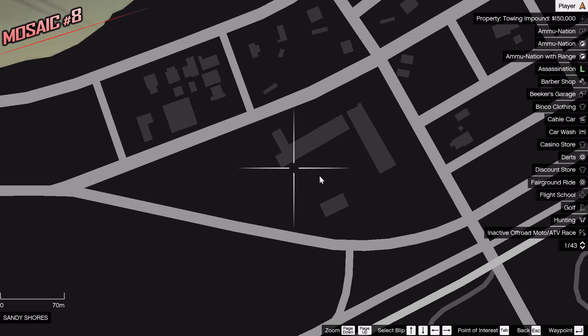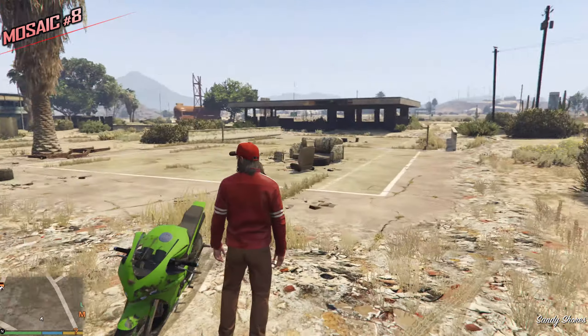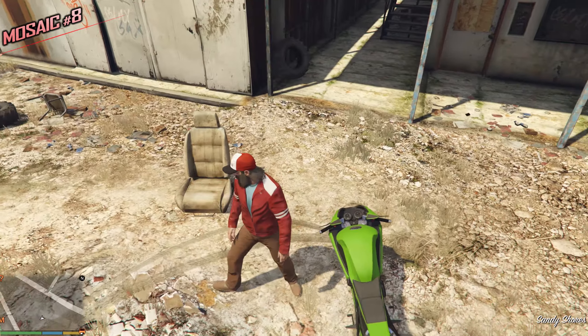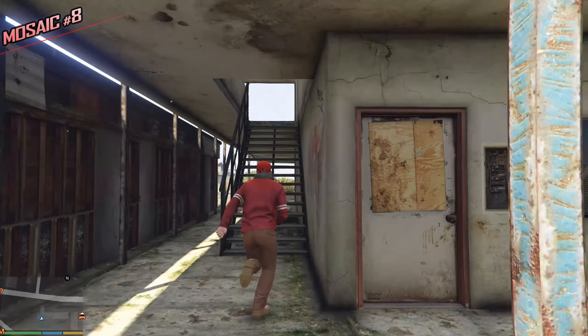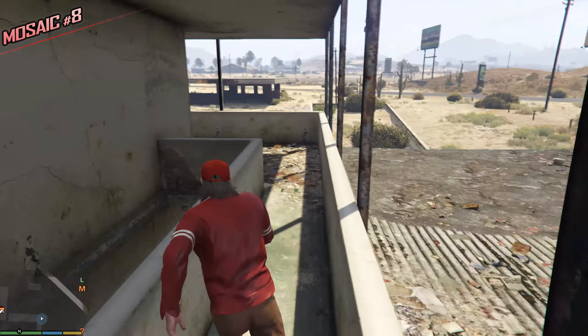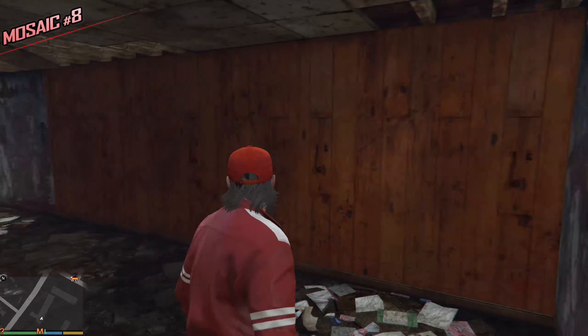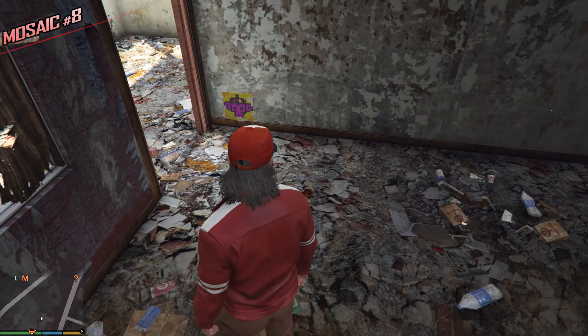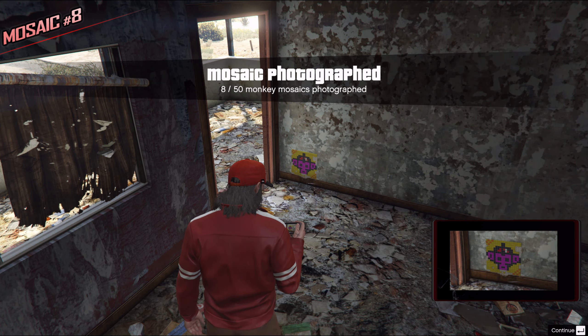This one is a little bit difficult to find. This is a hotel where we did some shooting with Mr. Cletus. Look for the car seat and go up the stairs. We're looking for a little room on the left — this is the room, which is so abandoned, and this is the Monkey Mosaic. It's close to the ground, and it's also yellow — nice.